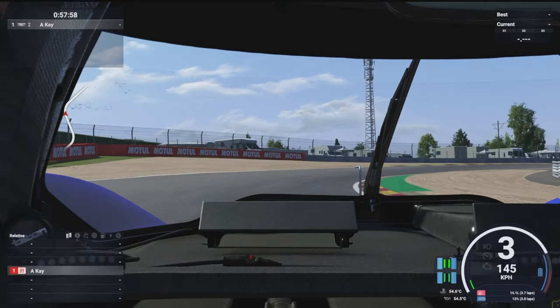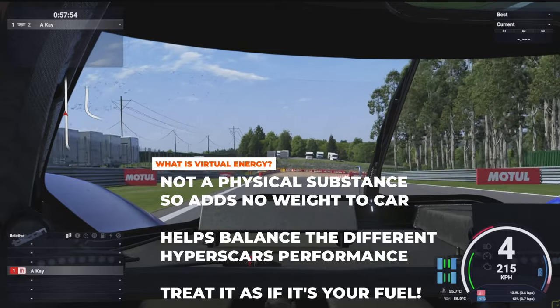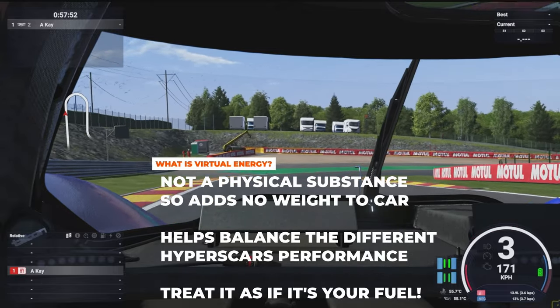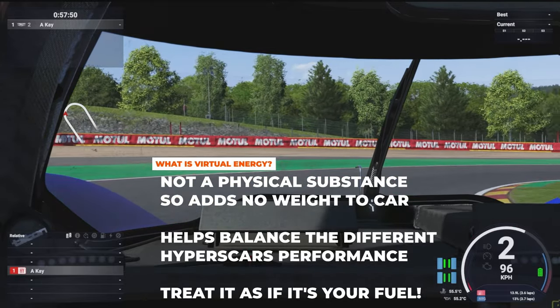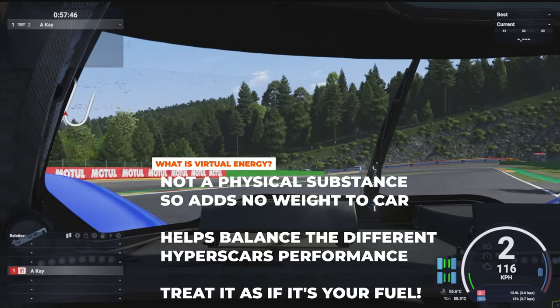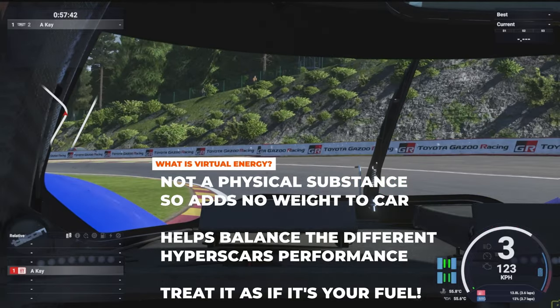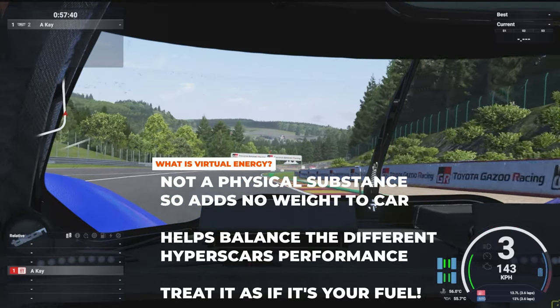So what exactly is the virtual energy in Le Mans Ultimate? The most important thing to remember is that virtual energy is not a real physical substance like fuel, but rather an imaginary value put in place to force cars to pit stop within a reasonable time. The simplest way to understand virtual energy is that you should be treating it like it's your fuel when driving a hypercar.